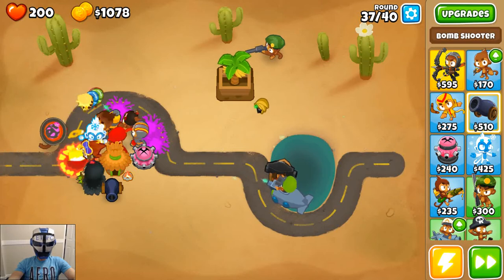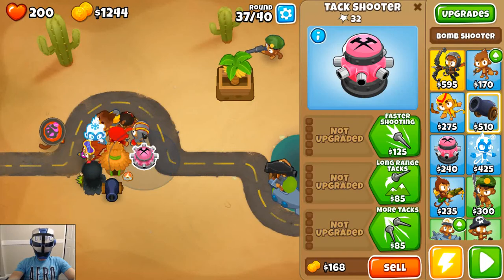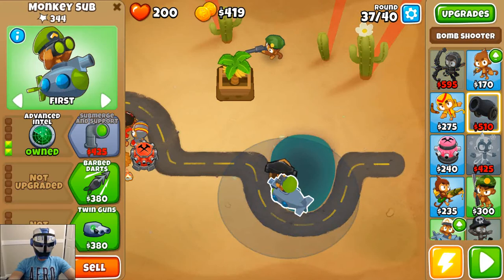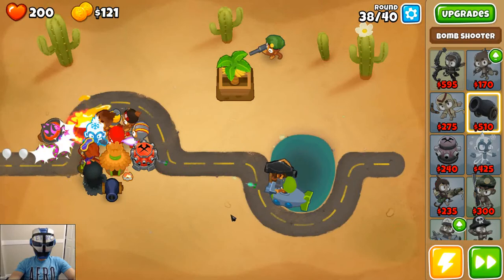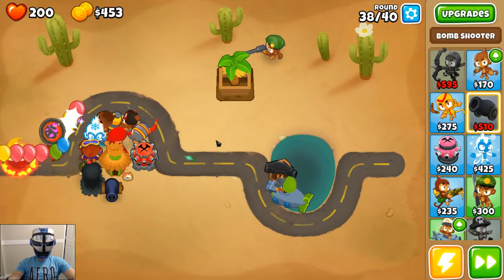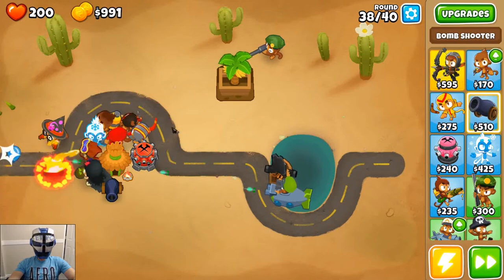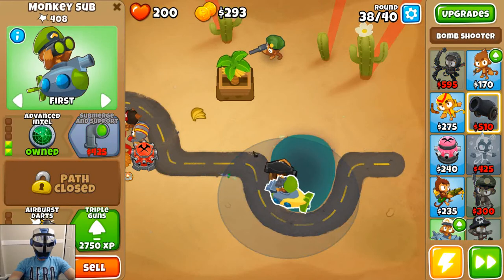I like that cauldron on the ground. So we can do that — let's go ahead and get twin guns. So much, so good. A little burn pit there for the bloons to run away to. Let's go ahead and upgrade an air burst dart.